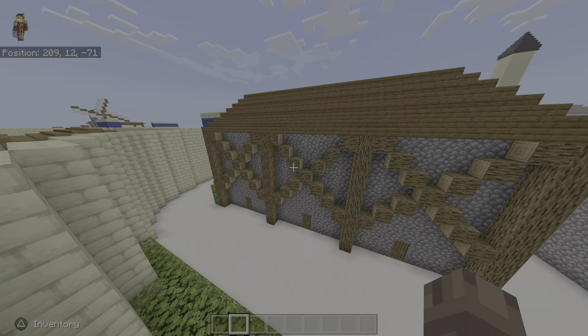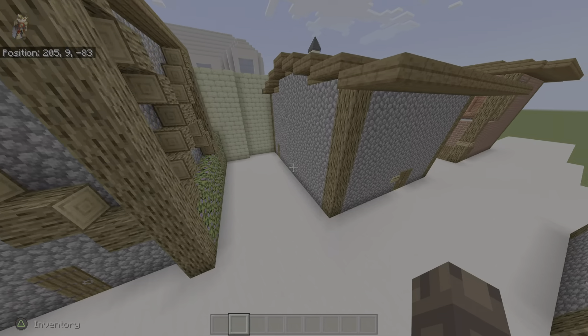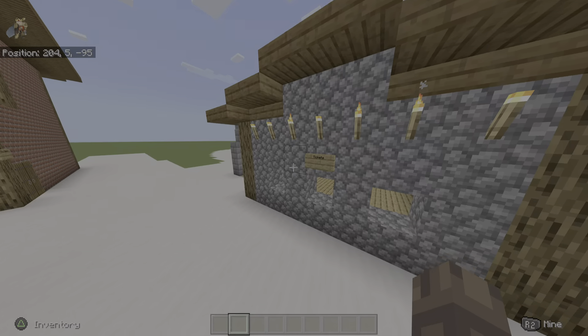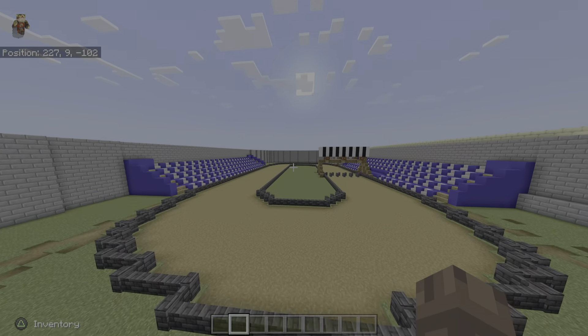Over here I tried doing more of a design with the buildings — let me know how it turned out. This is a photography place. Got a little pond. This is the horse racing place, pretty big track.